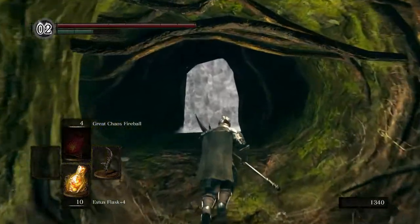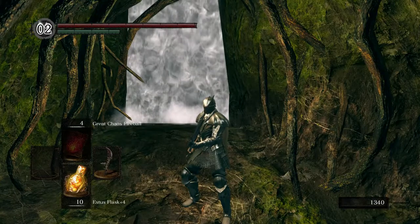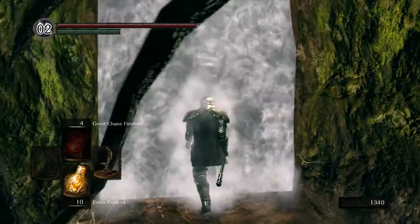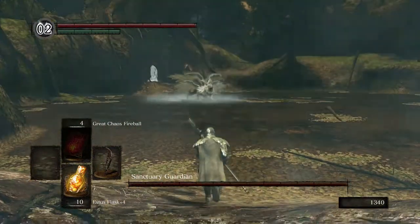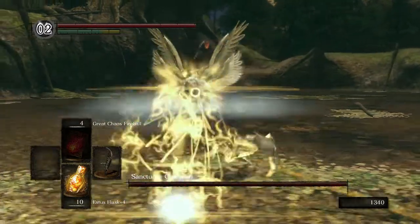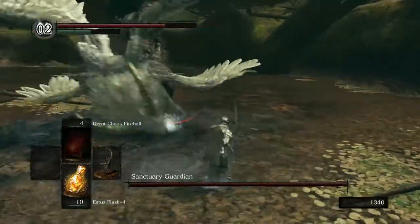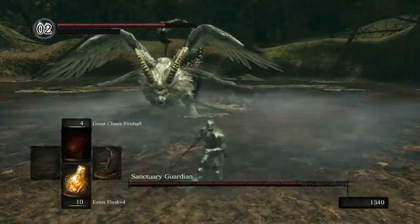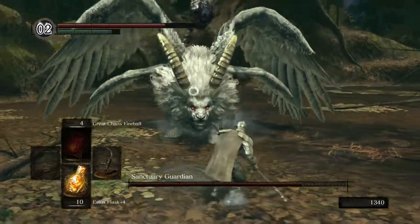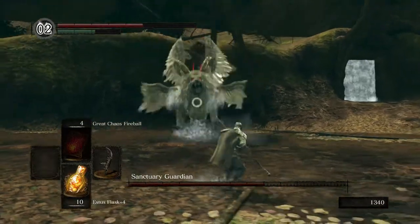We're going to see what we can do. We are going to be able to cut off this thing's tail, and it can be very tricky to do that. This is the Sanctuary Guardian — a Manticore, basically. This thing counts as a demon, by the way, so our already overpowered weapon is going to be doing even more bonus damage. This guy can be very dangerous.